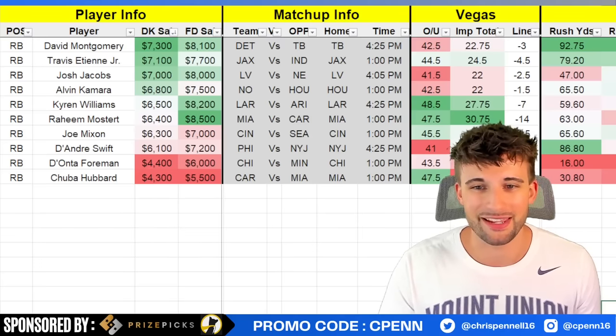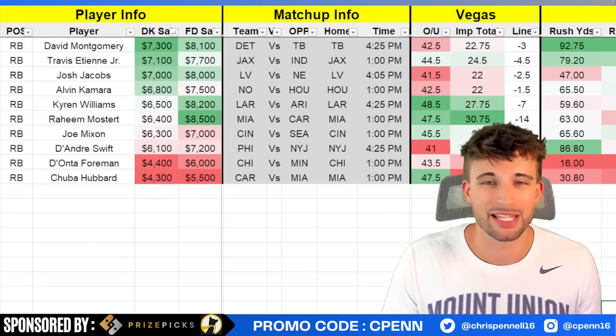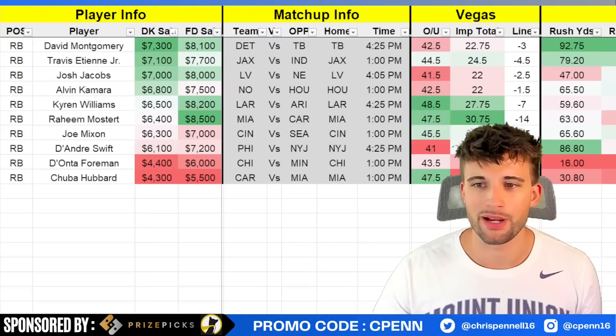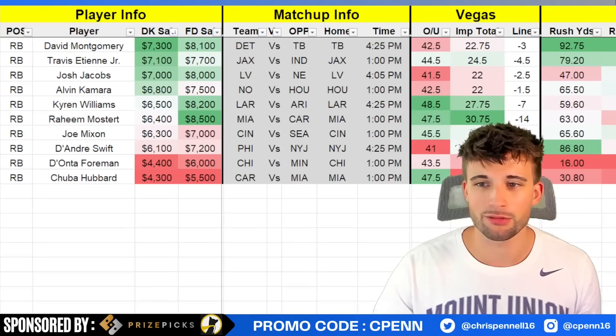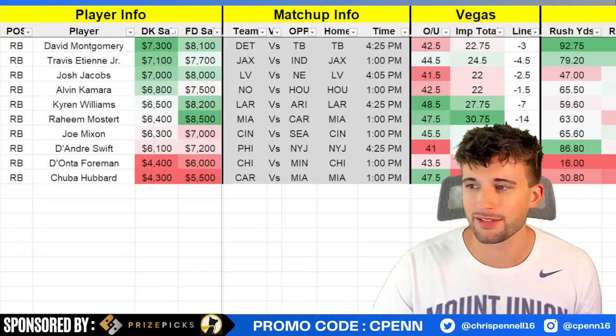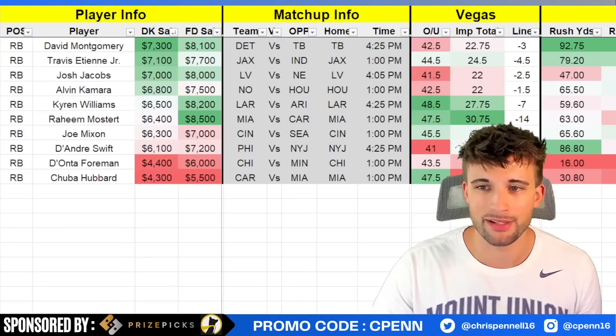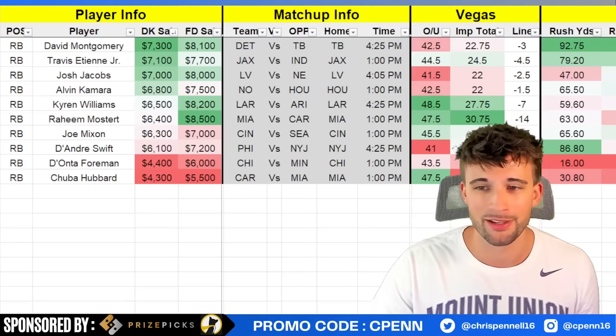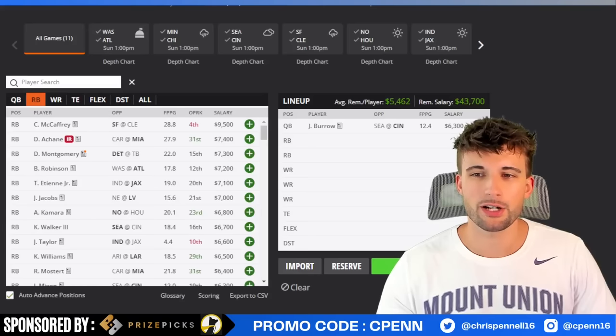I've projected Foreman for around 10 to 12 points — nothing spectacular, but if you need the salary savings there are a couple of punt options. Then we have Hubbard at $4,300 with no Miles Sanders this week. The running backs in this Carolina offense have been involved in the passing game a bit, but the game script is terrible here, so if you're rostering Hubbard you're just hoping for a random touchdown or a few passes out of the backfield. I do hate the game script for him.